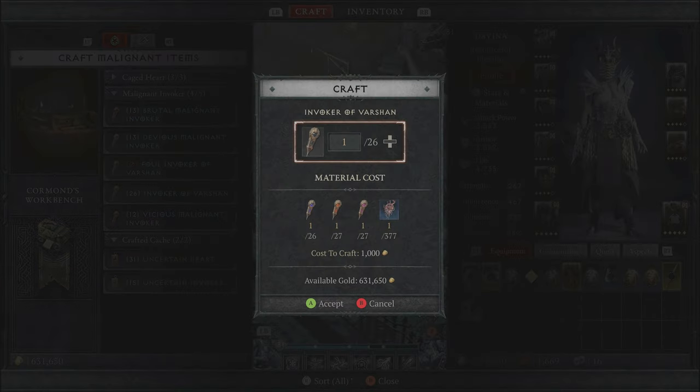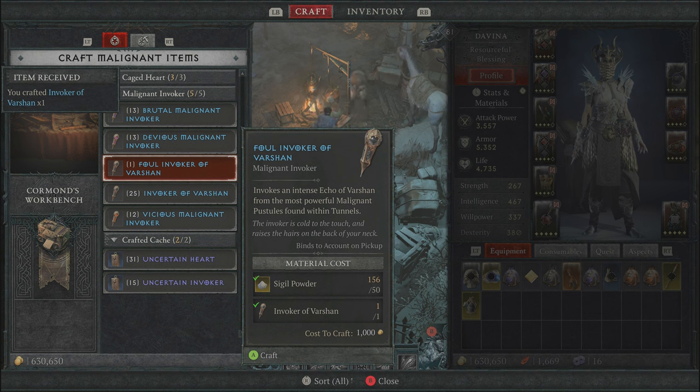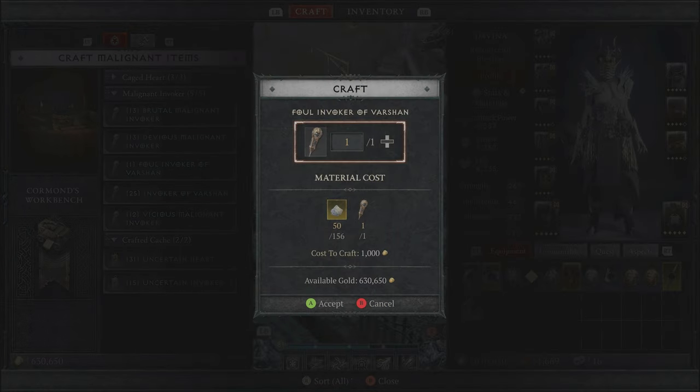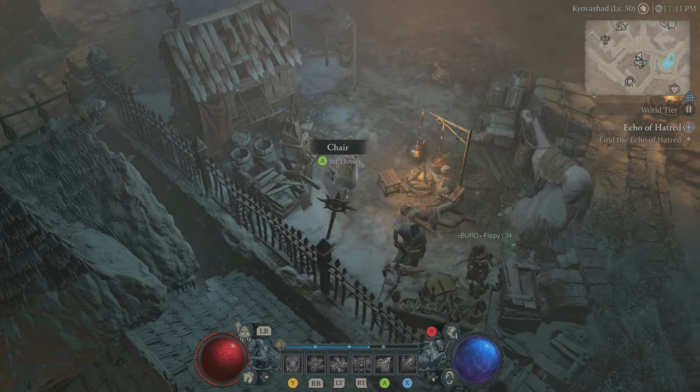In order to craft the Foul Invoker of Vershawn you need an Invoker of Vershawn and Sigil Powder. Note: in the latest patch you cannot get Sigil Powder from the Tree of Whispers anymore. The best way to get Sigil Powder is to do Nightmare Dungeons, get those sigils, and break them down at the blacksmith - it doesn't matter what tier the sigil is, just break it down to get Sigil Powder. Once you have all those materials, craft your Foul Invoker of Vershawn.